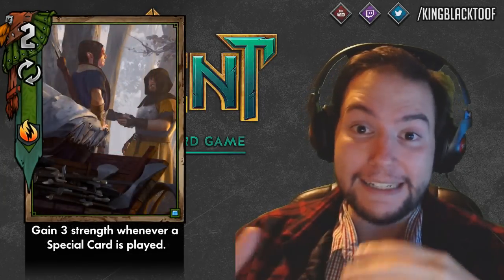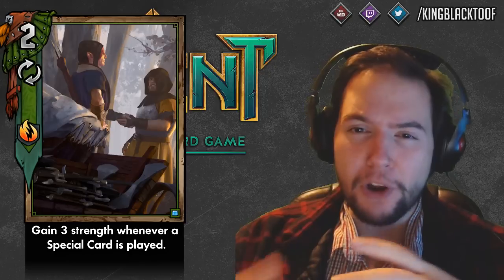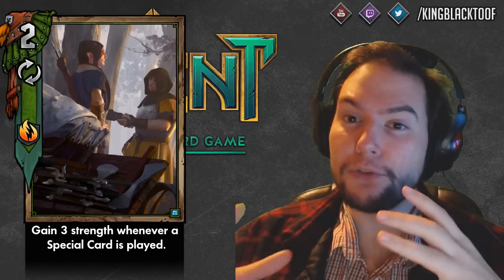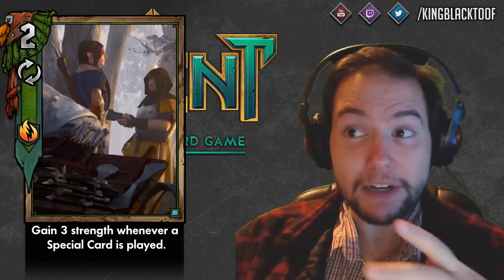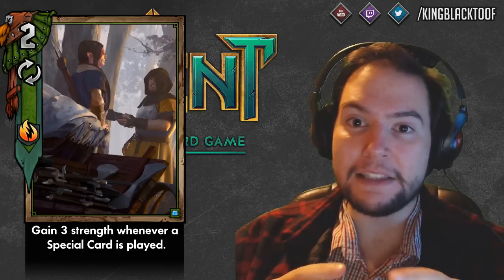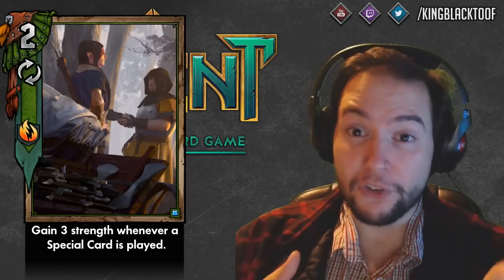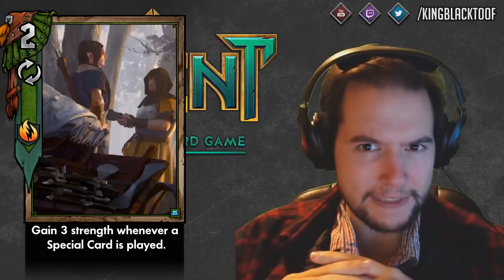Number 10 is that the Hawker Supports now correctly die when they get lacerated by Stammelford's or things like that. Their priority has changed — the new criteria is that they need to be on the board to get buffed and their health needs to be above zero. If the health reaches zero they will die before the buff takes effect. This is going to change how some of the Squirrel decks play; you may see Hawker Supports as more of a round two or three choice because they're so vulnerable.